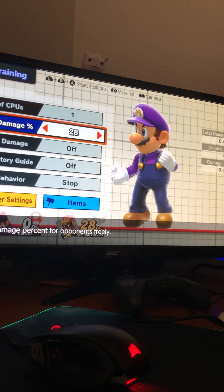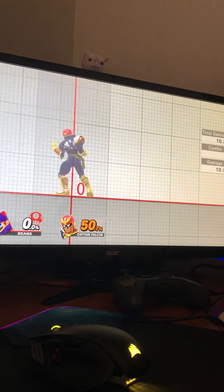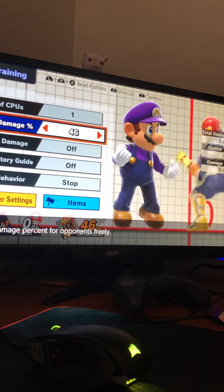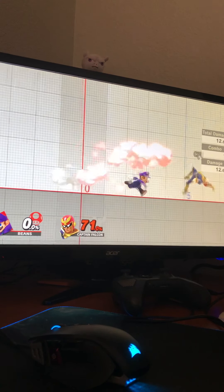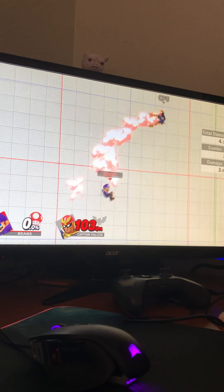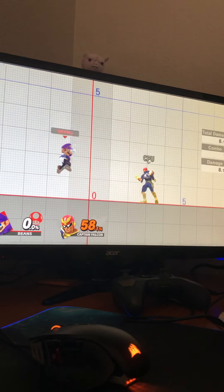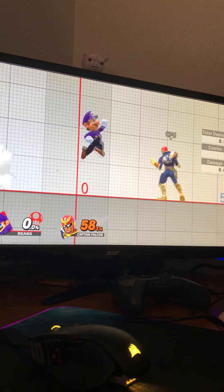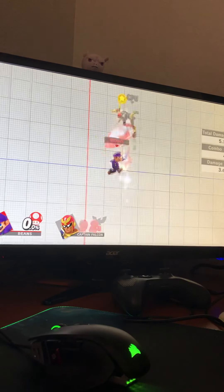At higher percents you can go for things like Fast Fall Back Air, which will provide Jab Lock opportunities. You can also go for Nair. Nair is a little weird because it has two hitboxes, but if you get the strong hitbox, that will also provide the ability to Jab Lock.